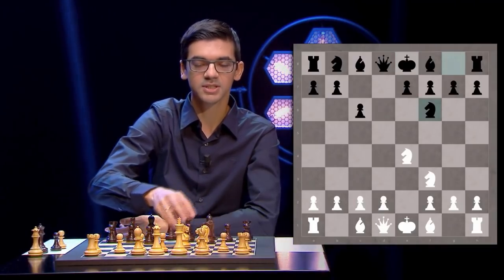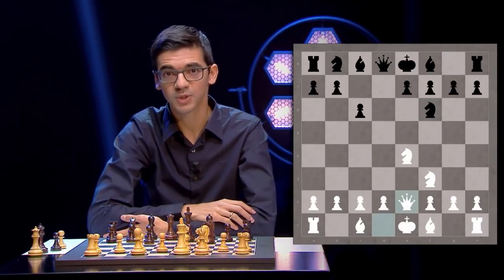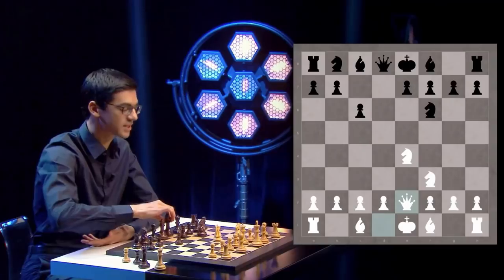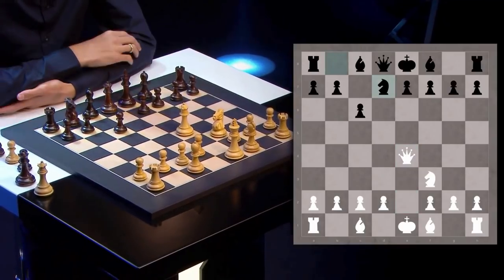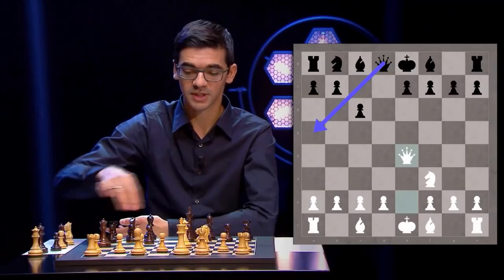Instead of Nxf6, White has the option of playing Qe2. Now there are different ways to play, but do not play the move Nbd7, because after Nd6, it will be mate in one. Instead, it's possible to take the knight first, and after Qe4, now Black can play Nd7, or some other moves like Be6, or Qd5, or even Qa5 intending the move Bf5.